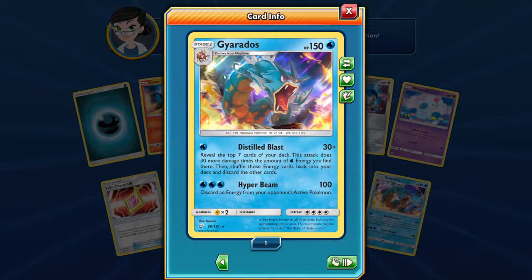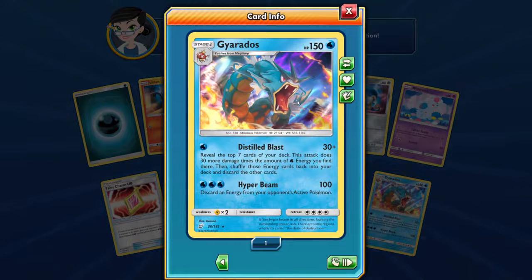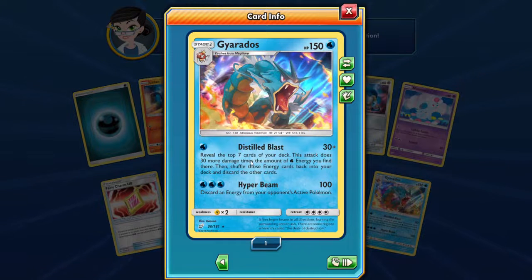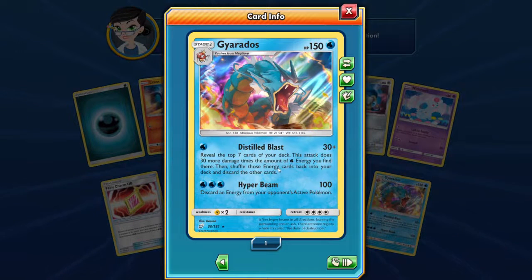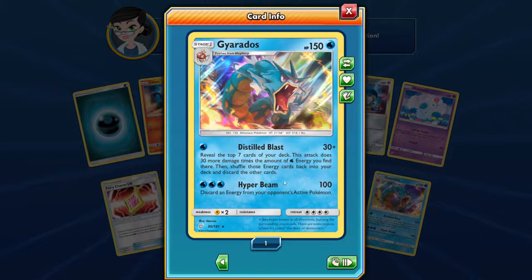Gyarados — look at that! It's got a fiery style to it, like an explosion, and a fearsome attack. Reveal the top 7 cards of your deck — it does 30 more damage from out of the water Pokémon you can find there, then shuffle the cards back to your deck and discard the other cards. I like that as an attack. Hyper Beam is about 100 damage, but this Steel Blast I like.